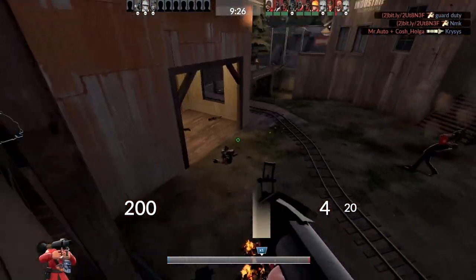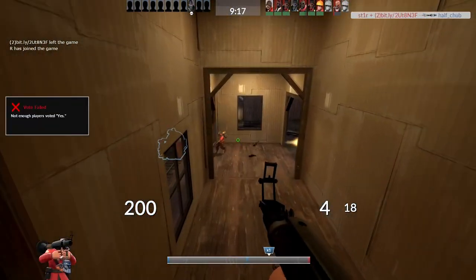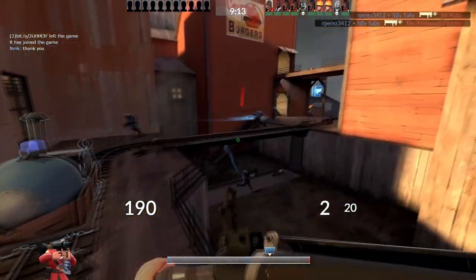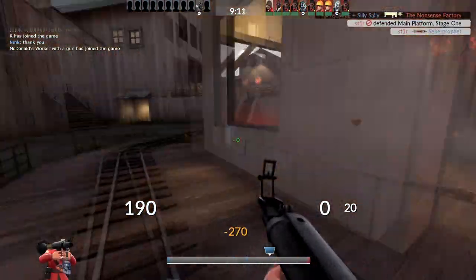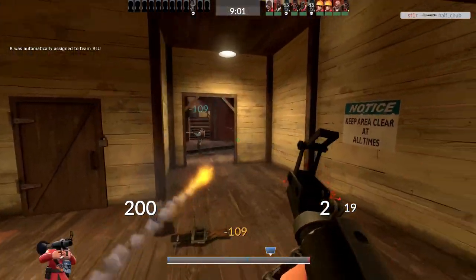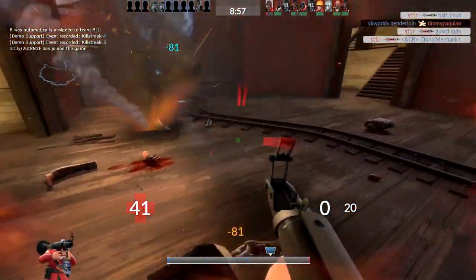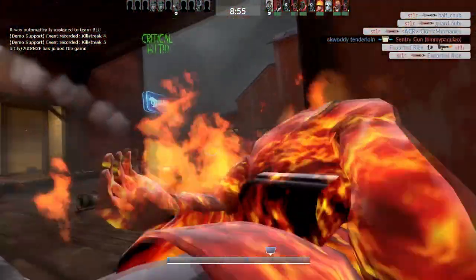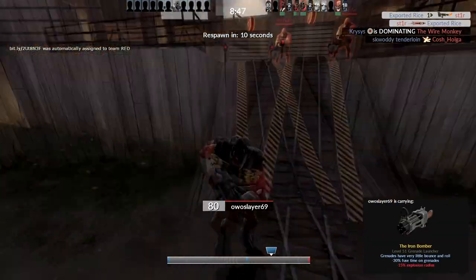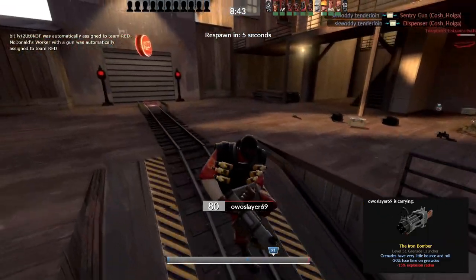I haven't even gotten a kill yet — I'm not that good at this game. Got one! I think now's the time I could actually push in. Love that crit rocket. Got him. So yeah, so far I don't see a difference between high and ultra.